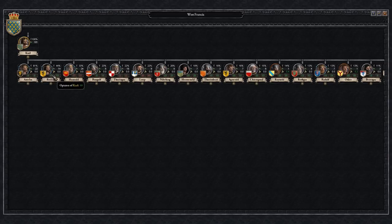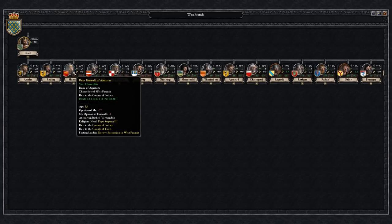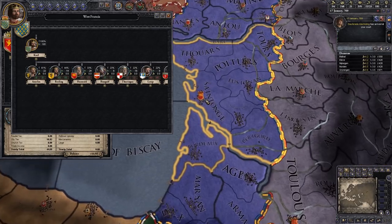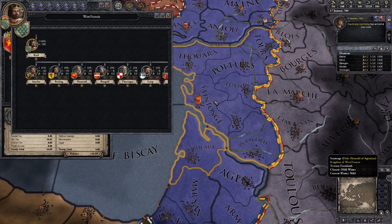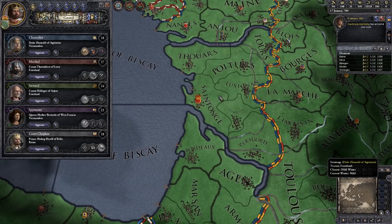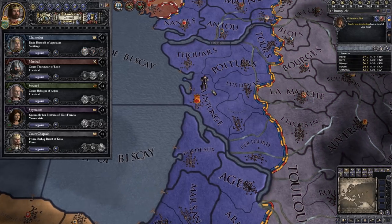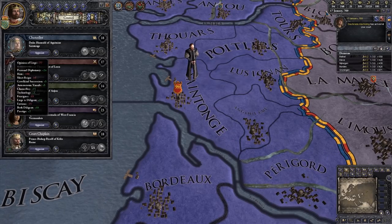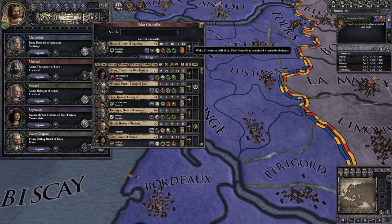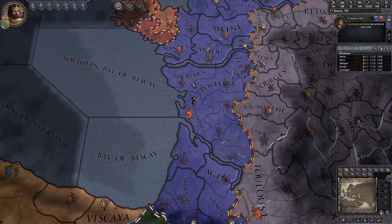He controls more than half the manpower in my kingdom so he's definitely somebody I want to keep happy with. However, the next guy along actually hates me — he has a minus 100 penalty. This is actually my chancellor, and it's something quite interesting you can do. We can find where this guy is by clicking his little flag: he's the duke of this duchy. What we can do is go into our council, appoint the chancellor to improve diplomatic relations, and send him to the capital of his own duchy. It's a little bit strange because he's basically improving relations with himself, but it does work.